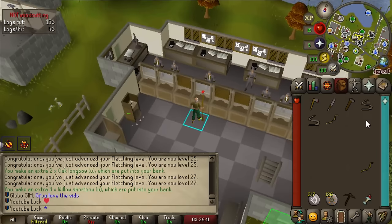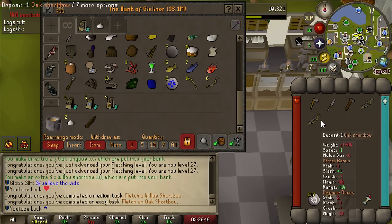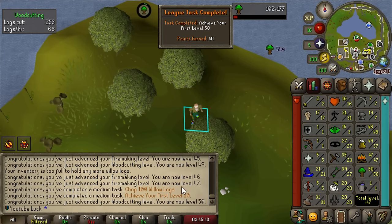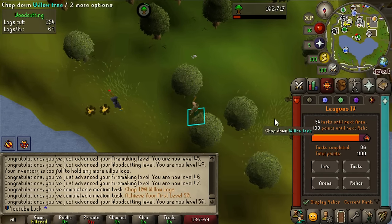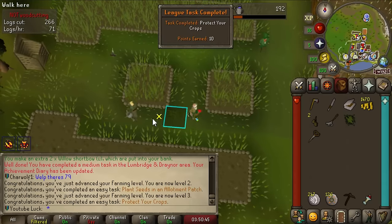Two extra tasks thanks to Production Prodigy - fletch a willow shortbow and an oak shortbow. Two big medium tasks, 80 points. Achieve our first level 50 for 50 Woodcutting, chop 100 willow logs, and we're about to get the burn 100 willow logs task too - another 40 points. That means we're only 60 away from our next relic and I'm so excited for this next relic.